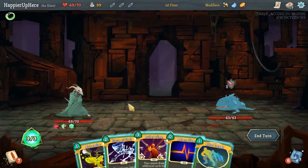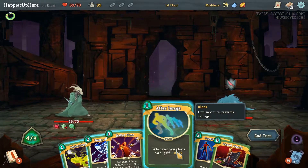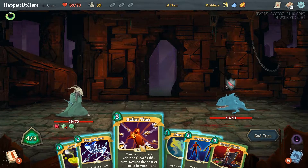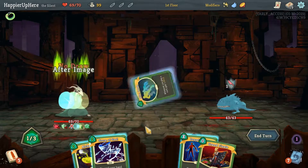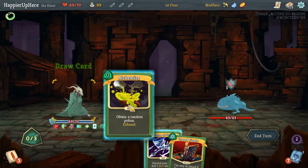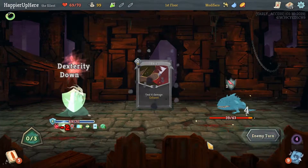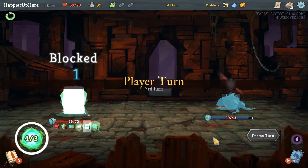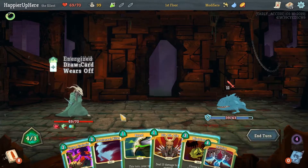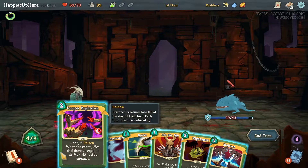Save 10 HP here. Let's do Adrenaline first. We can do Bullet Time, and then After Image. We can do Doppelganger, Alchemize — let's take a Potion. We got a Dex Potion, that's fine. Then one Shiv. We do 39 damage next turn. Our Dexterity is super low, too.